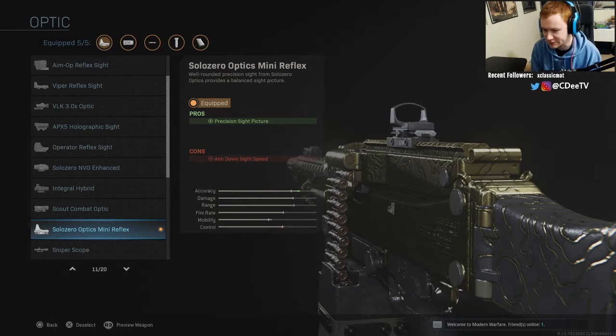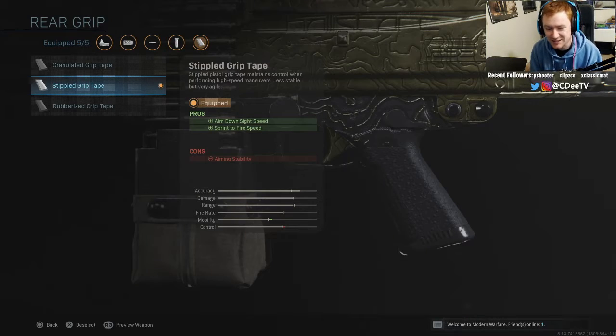For the optic I have the Solozero Optics — I was trying out something a little different. I usually always use the GI Mini Reflex, but I threw this one on and it wasn't terrible. There's not really a big difference, but I still think I like the GI Mini Reflex better for most guns. On the rear grip I have the Stippled Grip Tape for ADS and sprint-to-fire speed. If you want less recoil, go with the Rubberized Grip Tape.